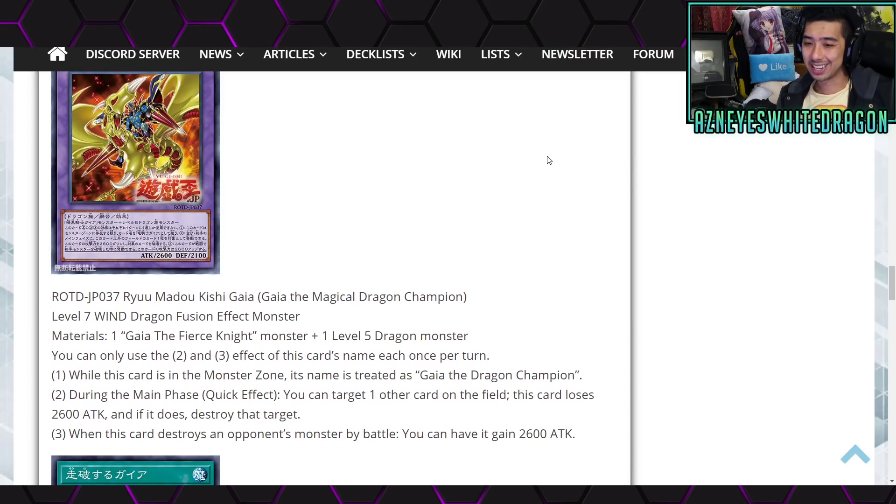Anyways, Gaia the Magical Dragon Champion — Level 7 Wind Dragon Fusion effect monster. Materials are going to be a Gaia the Fierce Knight monster plus one Level 5 dragon monster. You can only use the second and third effects of this card's name each once per turn. The first effect: while this card is in the monster zone, its name is treated as Gaia the Dragon Champion. The second effect: during the main phase, as a quick effect, you get to target one other card on the field.